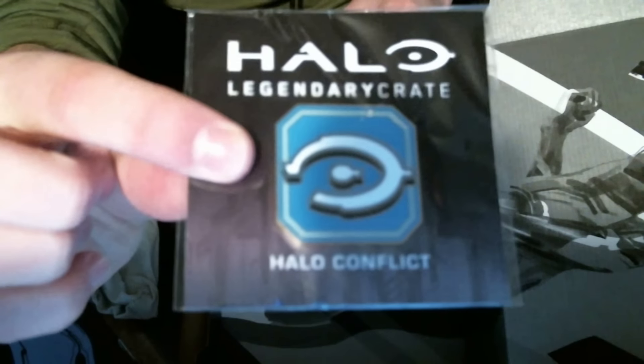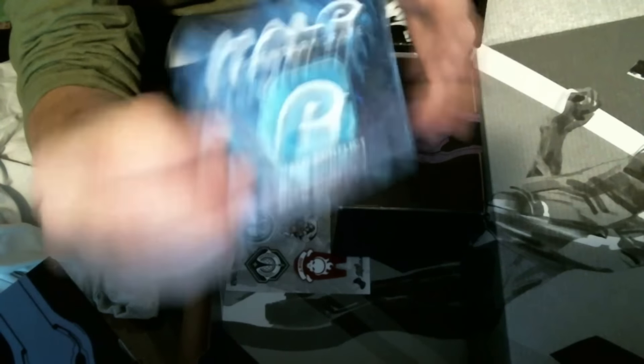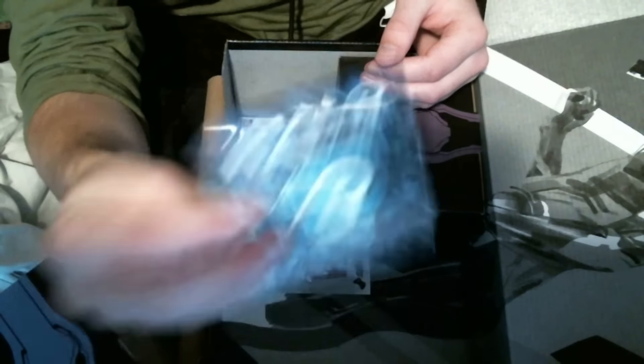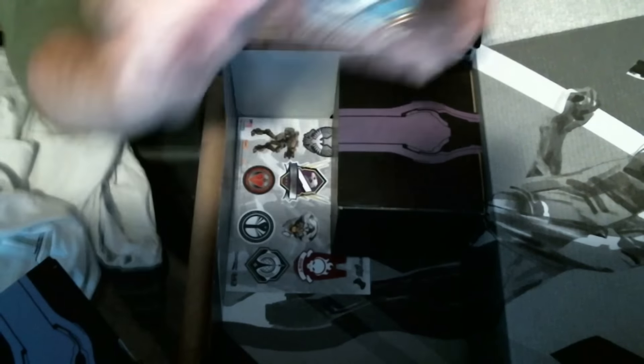Oh, it's the Combat Evolved pin — that's freaking lit. That is freaking awesome. If you guys don't know how to get this medal, you've got to use a plasma grenade on Halo 5 when a weapon spawns — you blow it up and catch it in midair. It's really cool and you get this medal. And now I got it as a pin — that's freaking awesome.